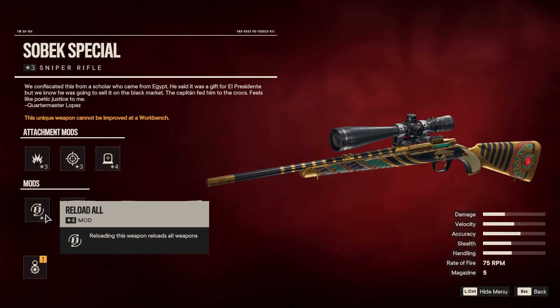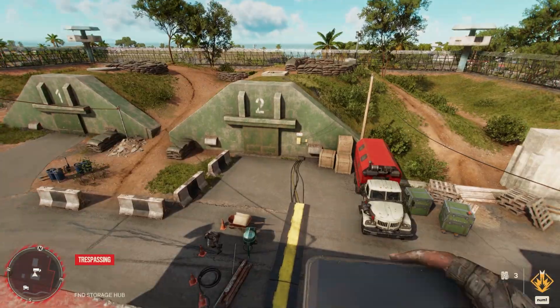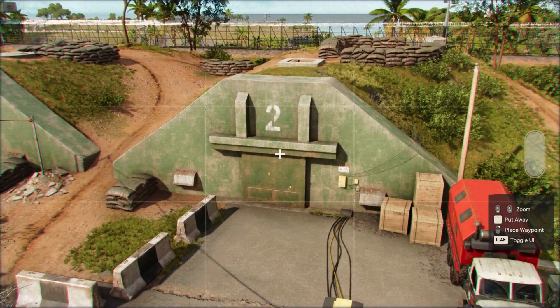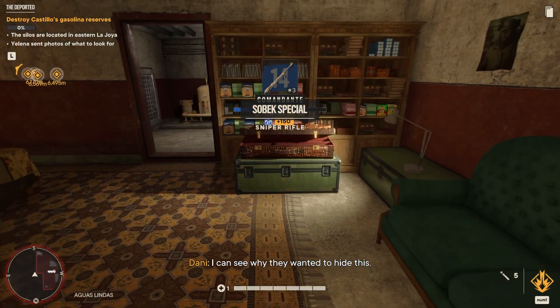It also comes with a reload-all mod, which can be pretty useful if you're doing an assault with different types of weapons. But then the headshot supremo — one of my favourites — headshot kills reward bonus supremo charge. Alright guys, that's how to get inside Bunker 2 in Far Cry 6 and unlock the Sobek Special unique sniper rifle weapon.